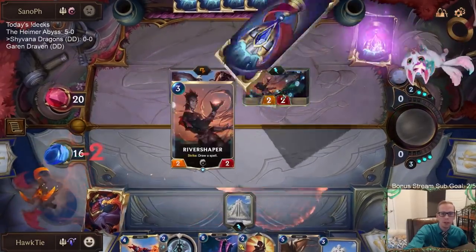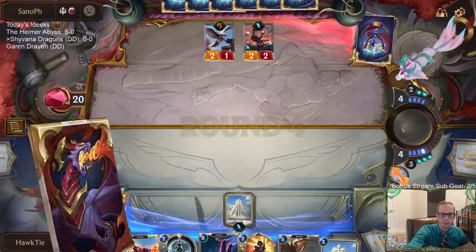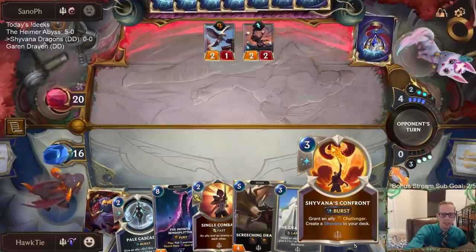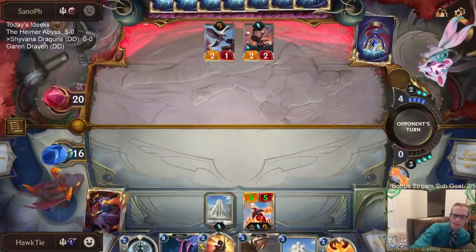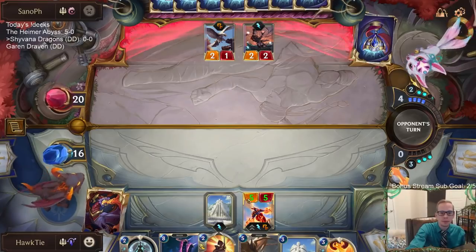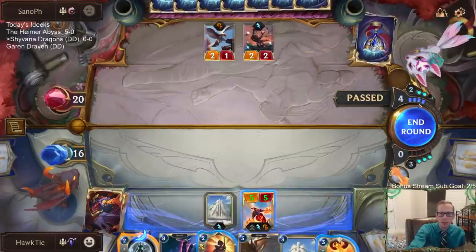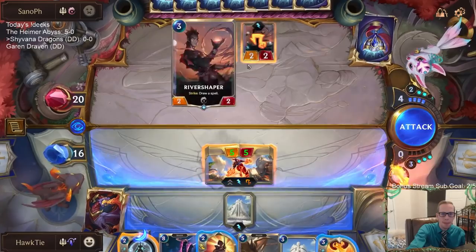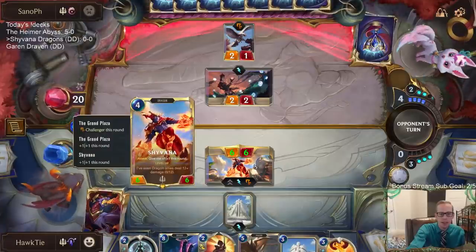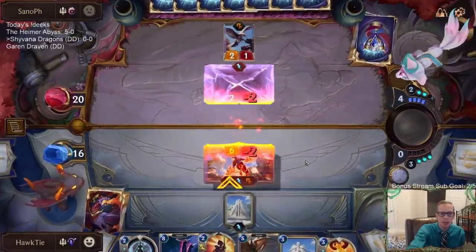Water changes but never breaks — that's too bad, I get to draw a free spell. I would have much rather seen Fiora here than River Shaper. Confront — what a terrible spell. That's one thing about Shyvana: you have a basically worthless champion spell. If her champion spell was just Strafing Strike, that would be much better. I'm assuming they want to play Riposte. I force them to have Riposte and get it out of their hand, and it doesn't even kill my Shyvana because of the +1/+1.